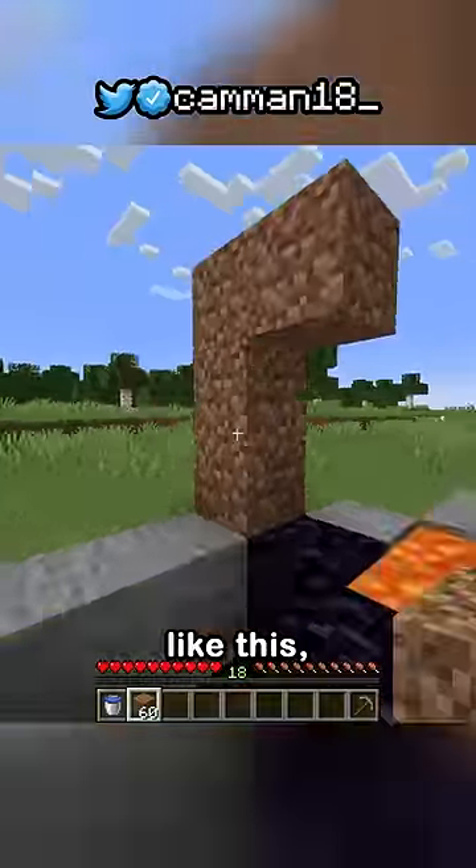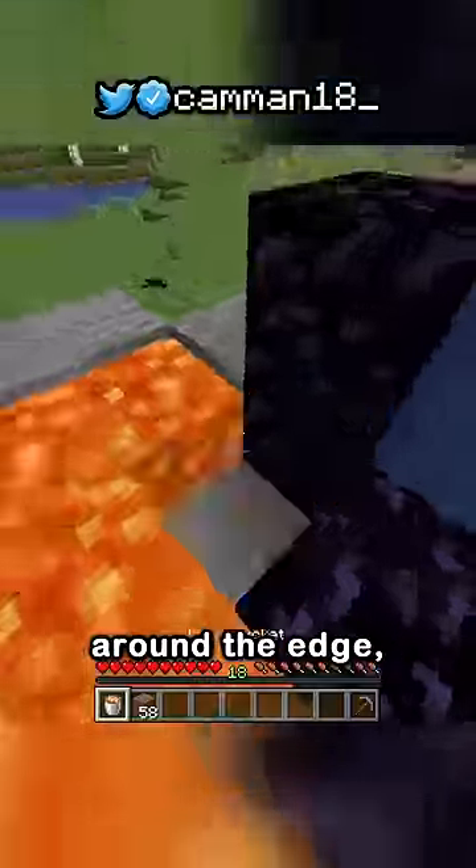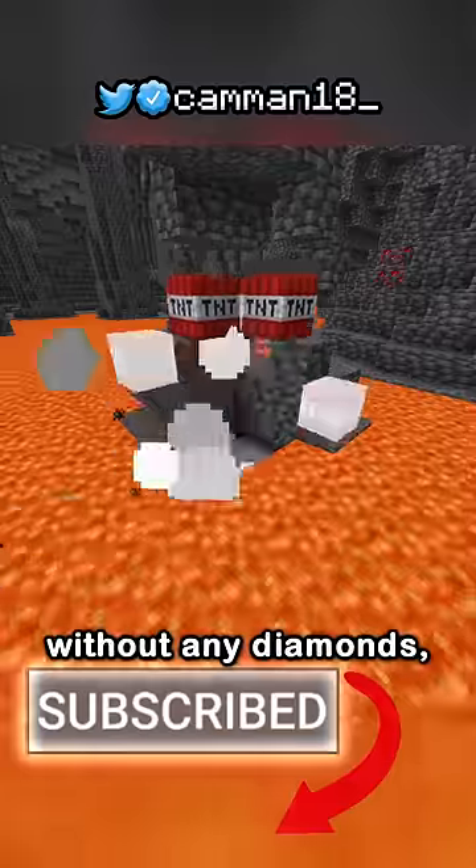Then put four blocks like this and two more over here. Next put water here, then place lava around the edge and replace the bottom to get a full portal without any diamonds.